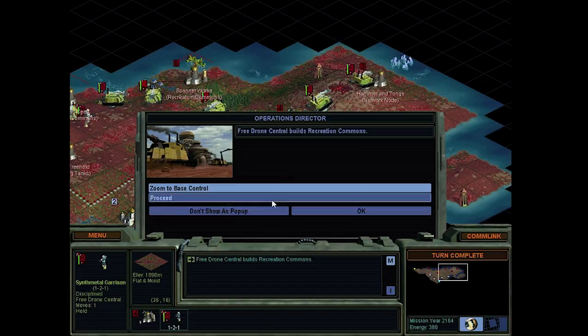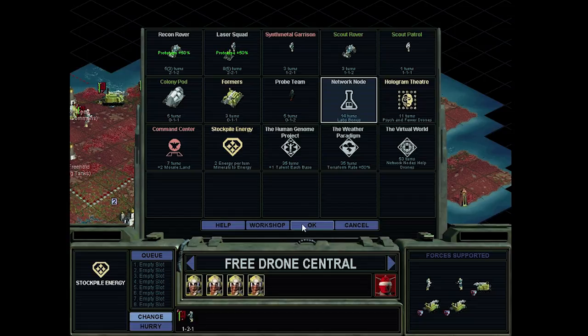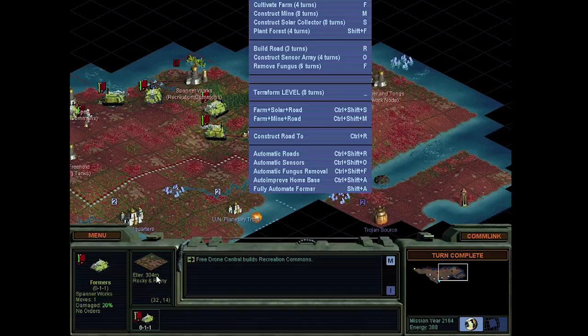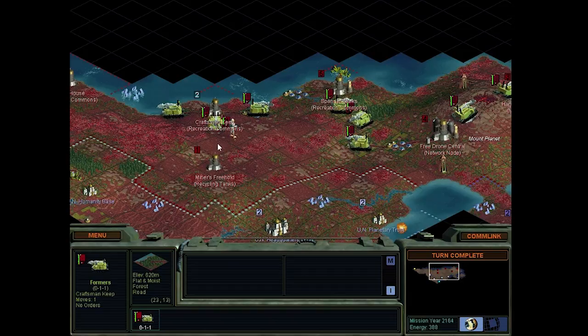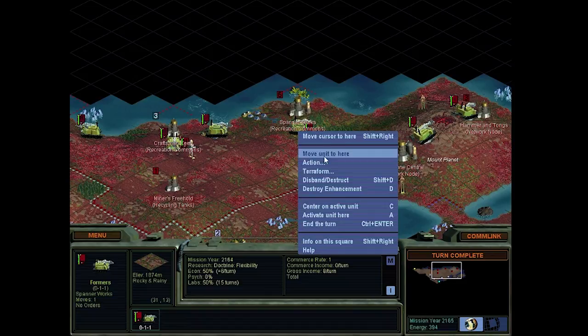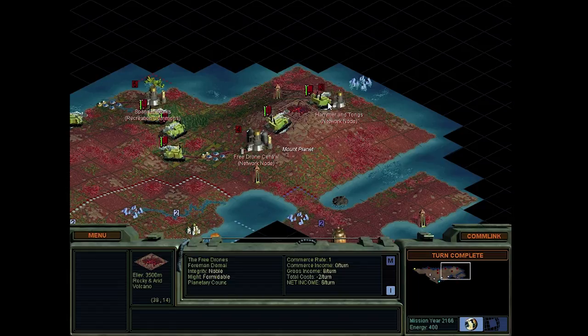I guess we can speed up road construction just a little bit. We got recreation commons. What can we get next? Labs bonus - alright, sounds good. Let's see what kind of terrain this is. Rocky and rainy - a mine in that case. And finish connecting the colony. We already got a road here, yes we do. Keep moving. Farm, solar panel, and road. And this tile is already improved. Okay, one more.